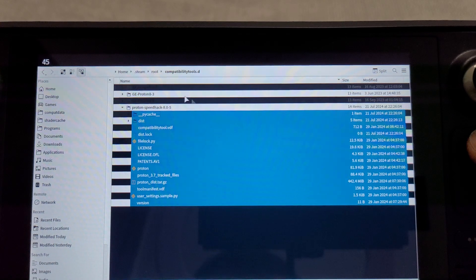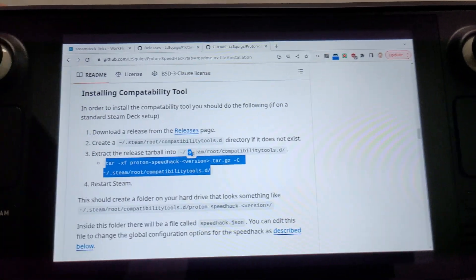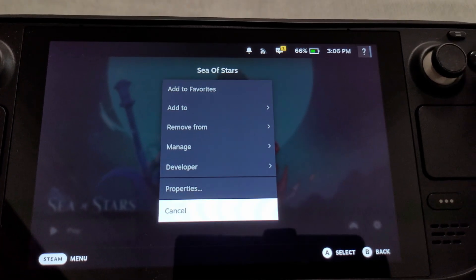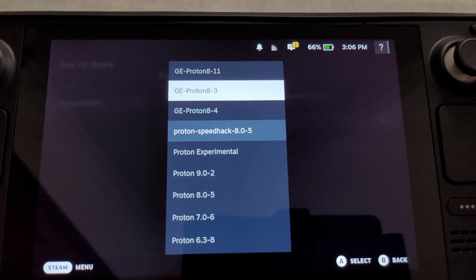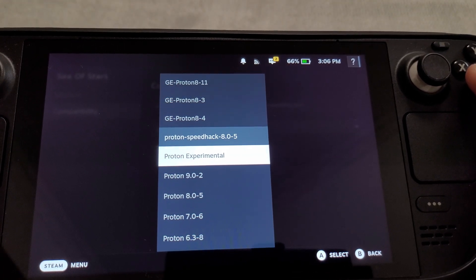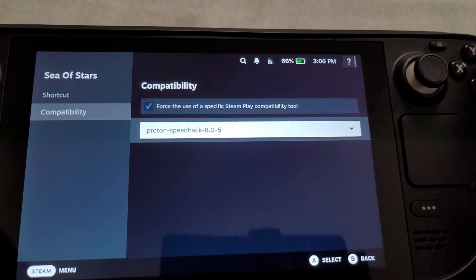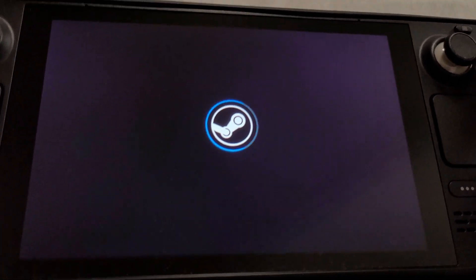After you unpack it like this, you don't need to install anything. Now we can go into any game. As an example, Sea of Stars — go to Sea of Stars, gear icon, settings, properties, then compatibility layer. Instead of GE-Proton or Proton Experimental, select Proton Speed Hack. It's basically Proton 8.0-5 but with the speed hack functionality, which you turn on inside the game by holding the Page Up button.